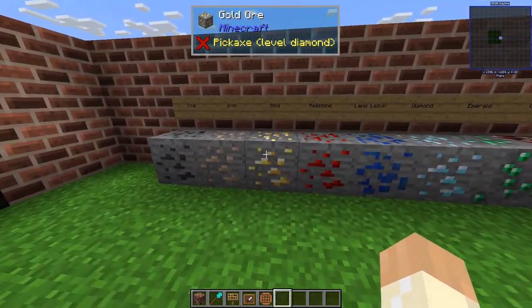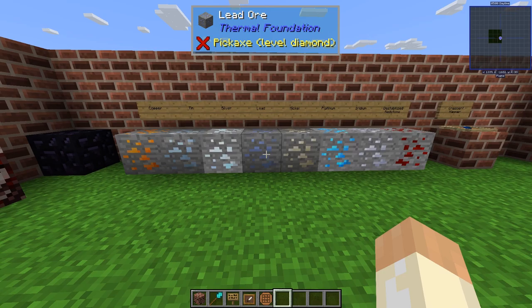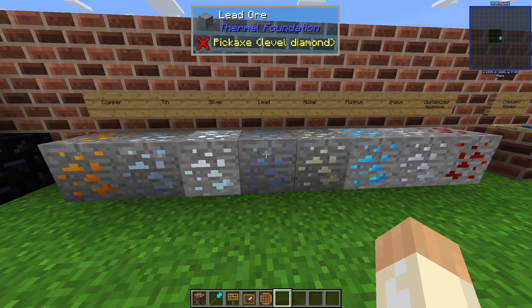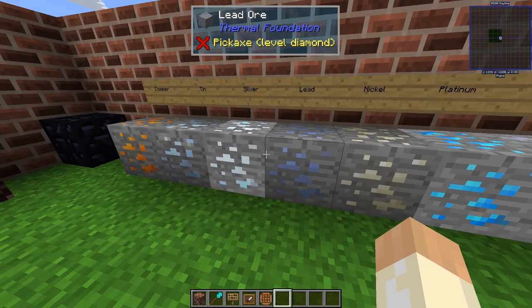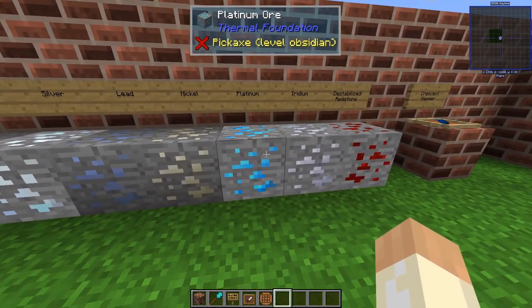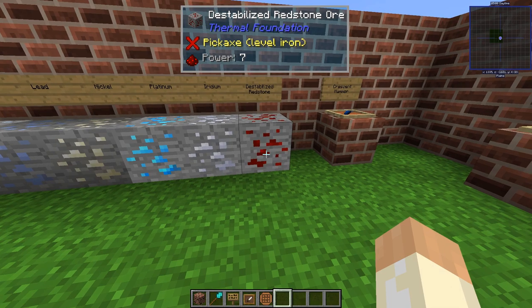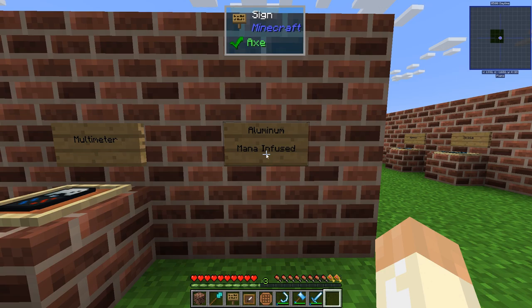Except for the normal blocks from vanilla Minecraft, Thermal Foundation adds quite a few blocks. As you might know, other mods can also add these, so in some packs you will see only these ones and in some other packs you might find another variant. I'm just covering the thermal part, so they are: copper, tin, silver, lead, nickel, platinum, iridium, and destabilized redstone. We'll come back to that later in another episode. There are two more materials that can be found in thermal mods.